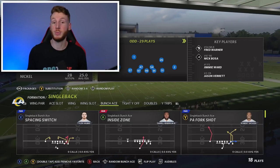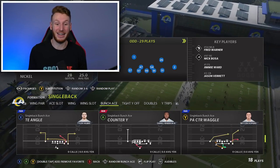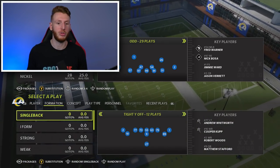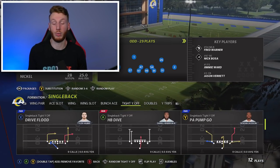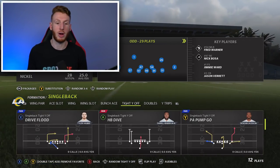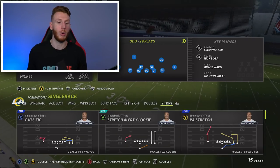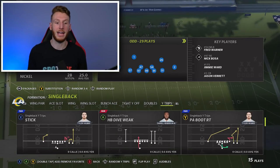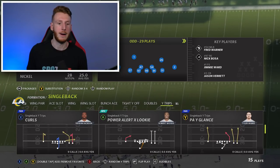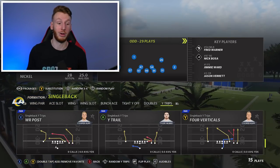You have Single Back Bunch Ace which has been good in years past — Inside Zone, Quick Pitch Z Spot, HB Wham, different end around looks. Single Back Tight Y Off — I really like the different run plays in here, especially the HB Dive. I like HB dives out of compressed sets. A dry flood looks interesting, bench switch, different jet sweep looks. Single back doubles, single back Y trips which has been good in years past — stretch alert, HB dive week which you can playmaker with the right stick. Power alert, Y receiver post — I used that play in years past and it's usually a pretty solid play.